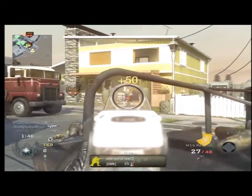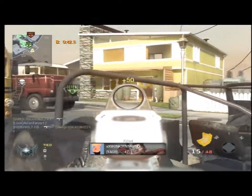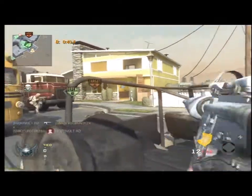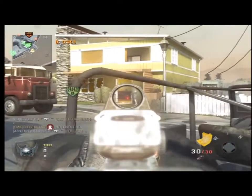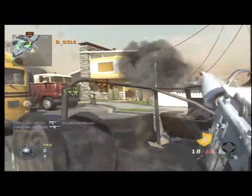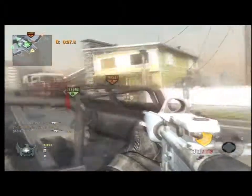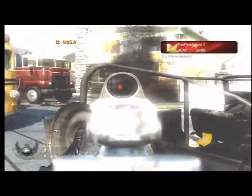The new maps are going to be called Berlin Wall, Stadium, Discovery, and I can't remember the last one. But there's going to be four maps and there's also going to be a new zombie map. It's called Ascension and that one looks absolutely awesome. I love zombies and any new zombie game modes I can get my hands on is wonderful, so I'm pretty excited about that.